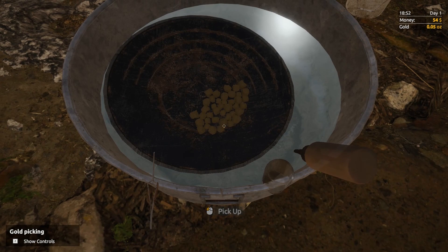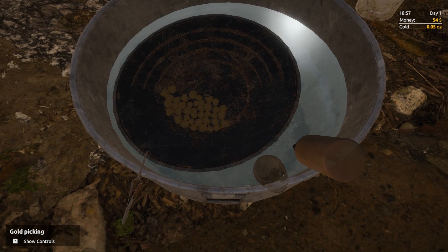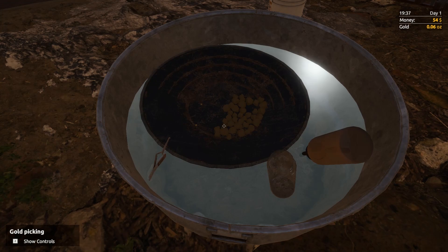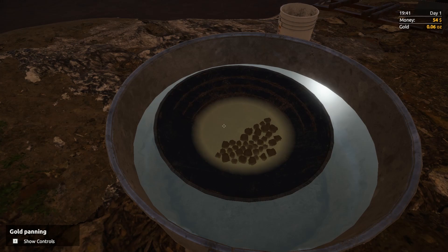Hold on, I may have to move this slightly. There it is — right there. We should be able to get it. There we go — 0.06. This is what it's all about, man. We're going to turn small numbers into much bigger numbers, it's just going to take some time. We got a couple more pieces of gold over here — really just the tiniest little bits of gold essence. We didn't even get enough gold to be considered gold in that one.